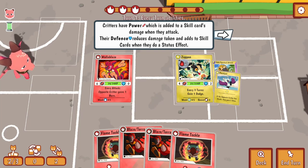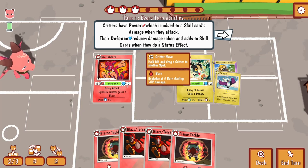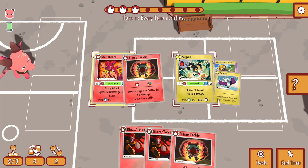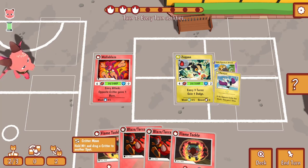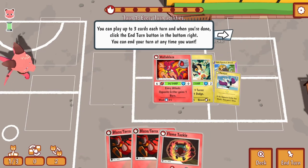Critters have power, which is added to the skill card's damage when they attack. Defense reduces damage taken and adds to skill cards when they do a status effect. So I've got the power now - I can do a Flame Tackle. I can play three cards in a turn, I can discard and draw, and I can move my critters around. Let's do this Flame Tackle.